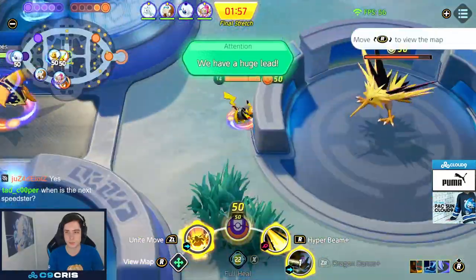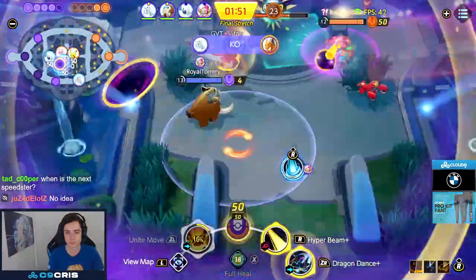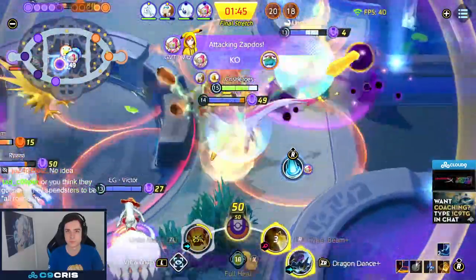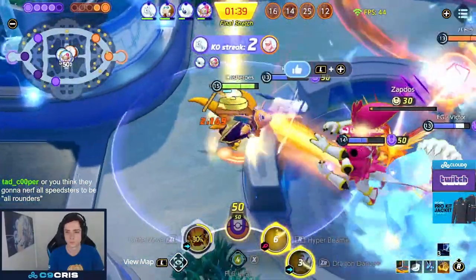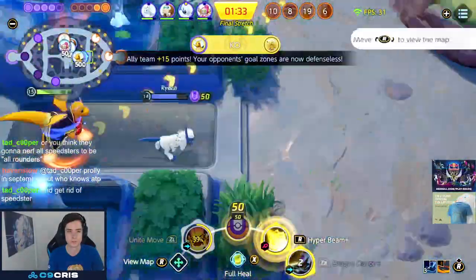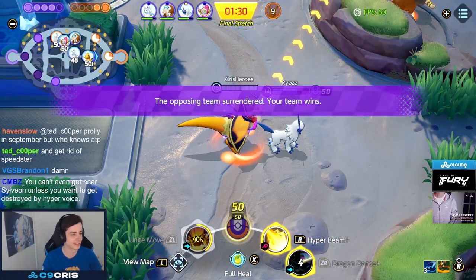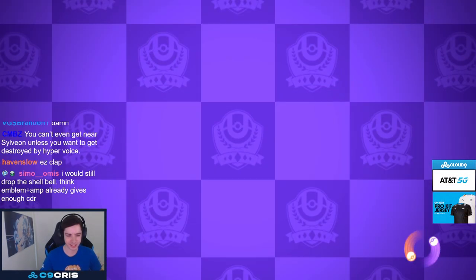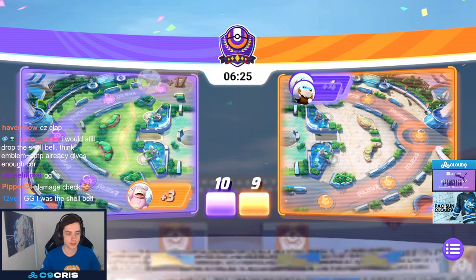Now I can build up my Dragon Dance stacks without even doing anything. We need to get Slowbro and Knight moved if my team doesn't move. It was a fun game. This actually might be a thing, guys — it actually might be a thing. The fact that I can just go into teamfights with 3 stacks and not having to basic attack Corpfish or anything, it makes it so much easier.